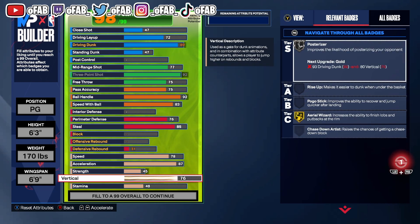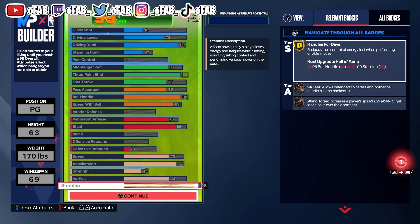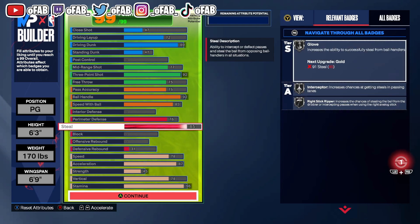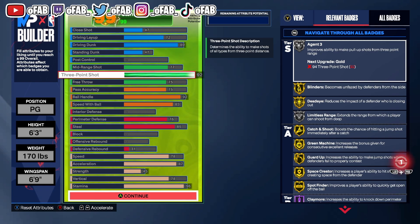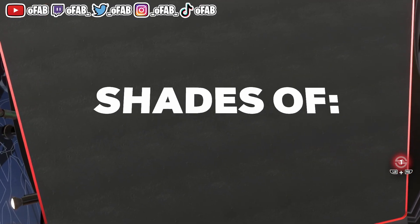His acceleration is 87, vertical is 78, so you get all those contact dunk and dunk packages. Handles for Days is at 90 so he gets gold Handles for Days. Stamina is 96. He gets gold Handles for Days, Work Horse, 94 speed, all contact dunks at 89, silver Post Riser, bronze Clamps, gold Blow By, gold Speed Booster, silver Glove, silver Interceptor, silver Right Stick Ripper, every bronze defensive badge, gold Unpluckable, gold Ankle Breaker, gold Killer Combo, silver Limitless Range, silver Agent 3s, silver Post Riser, silver Slithery, gold Bunny, silver Precision — and he can standing dunk nearly every play.